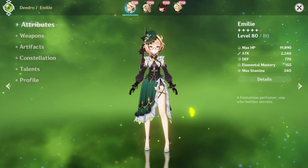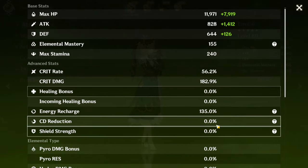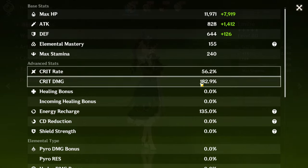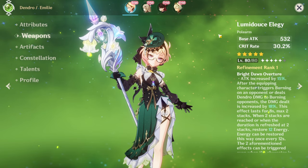So, let's go over the Hoyoverse build and see what she's got. It looks like pretty good stats right here — ER is at 135, pretty nice. Crit rate and crit damage are pretty nice too. Lemidose Elegy is her best weapon, of course.